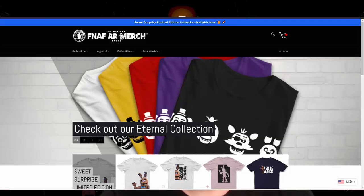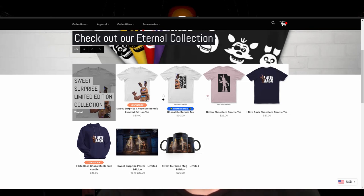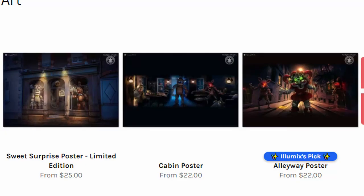The layout looks good — it's nothing too groundbreaking, it just looks like a merchandise store, which is what it is. It shows the products per collection, which makes sense. You start off on the site with the Chocolate Bonnie collection because, again, Illumix loves Chocolate Bonnie. Then you scroll down and can check out the Let's Play collection and the Eternal collection. As for prices, they're what I was expecting — comparable to YouTuber merchandise. Their most expensive item so far is the $45 Always Come Back Springtrap hoodie. They also have a $10 gift card. The posters range from $22 to $25, and the mugs are $15 to $20.